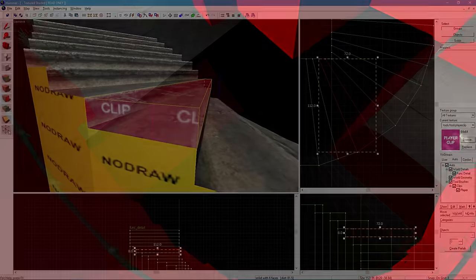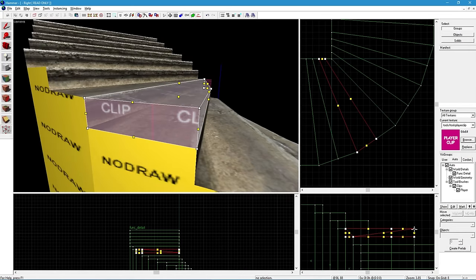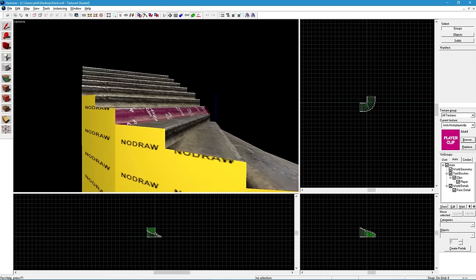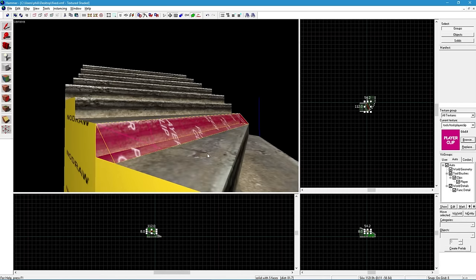No doubt they had tried to clip them, but quickly ran into a limitation with Source. The engine that CSGO is based on really doesn't like the shape made by trying to smoothly clip the area between the stairs. You can do it in the editor, but it won't work in-game and reloading the map will reset the clips to different, inadequate shapes.